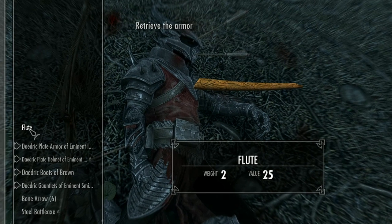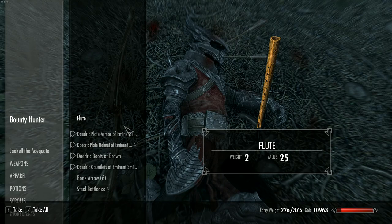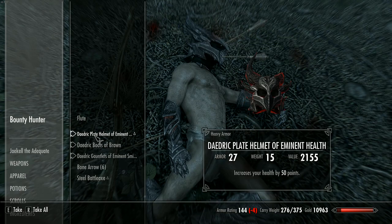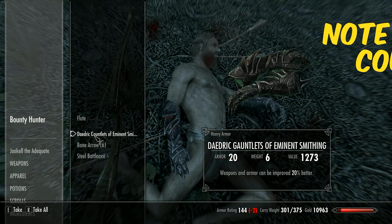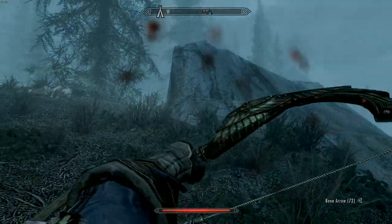Good job. As you can see he's going to have our bounty hunter's note and our flute, which is the most important part. We have the Daedric plate armor with illusion spells 20% less to cast, 50 points to health on the helmet, 40 points to carrying capacity on the boots, and weapons getting armor can be improved by 20%.